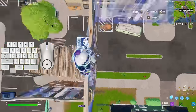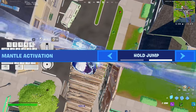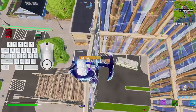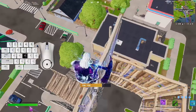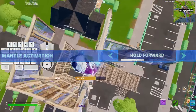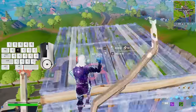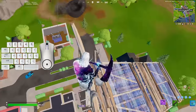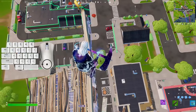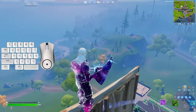When it comes to mantling in-game, you have two mantle activation settings. Firstly, hold jump — all you need to do is hold your spacebar down to climb or mantle over a wall. And then you have hold forward, which means all you have to do is press W or whatever your forward button is to climb over a wall. I heavily suggest using the hold jump activation setting, as the hold forward setting is more prone to accidental mantles during fights.